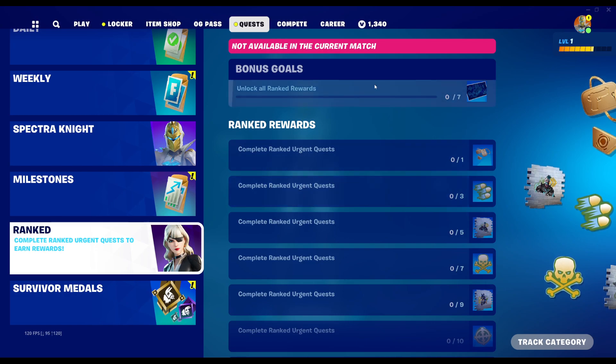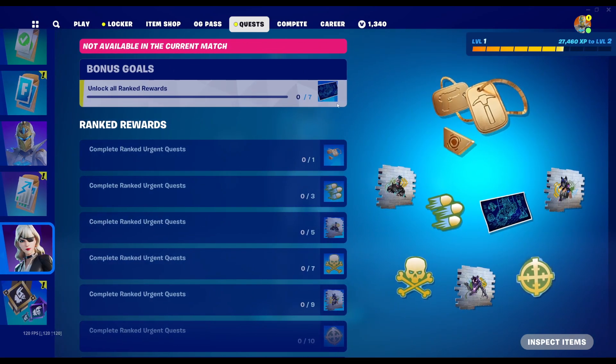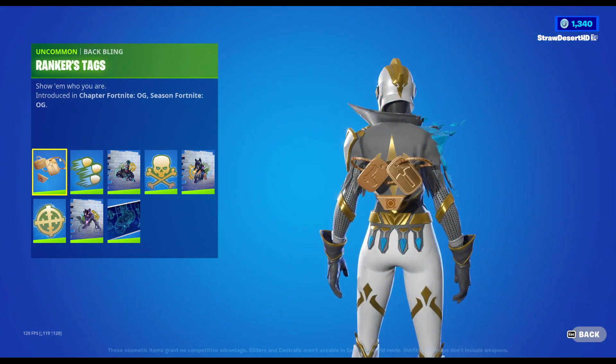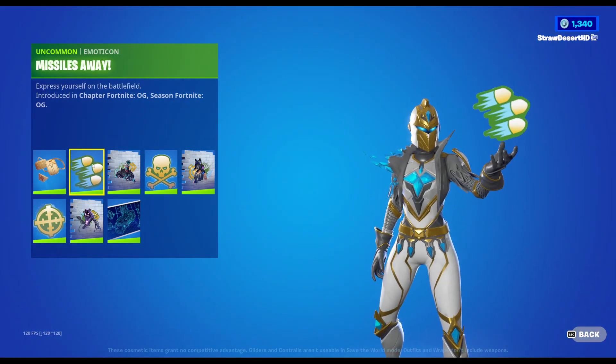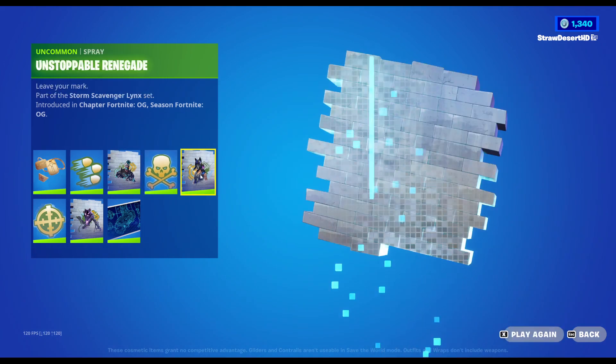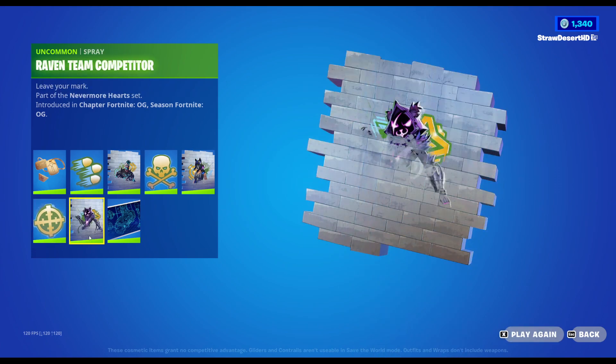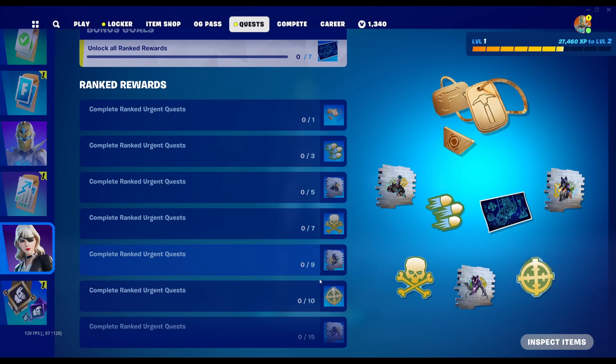Up next is Ranked Mode. Ranked Mode now has even more rewards for you to claim. Starting off we have the Unlock All Ranked Rewards item, which is the loading screen seen here. And then the rest — the Rankers Tag Backbling, the Missiles Away Emoticon, Harbinger of Victory Spray, Danger Skull Emoticon, Unstoppable Renegade Spray, On Target Emoticon, and the Raven Team Competitor Spray — are all available from getting up to 15 Ranked Urgent Quests completed. That's a lot lower than the 30-some-odd, maybe 40, we needed last time, so I'm okay with that.